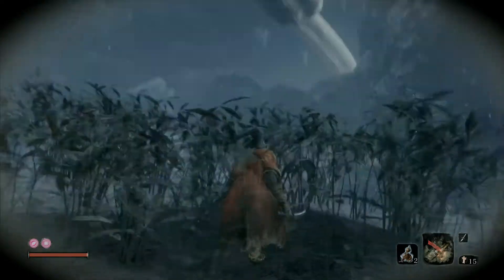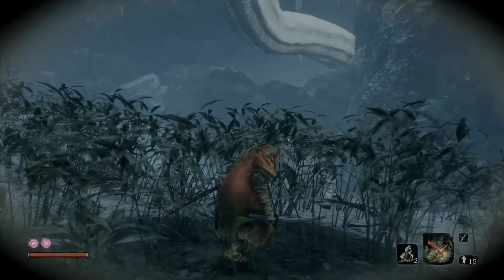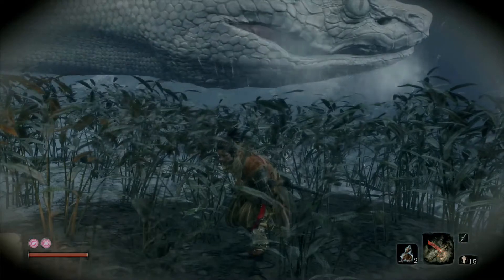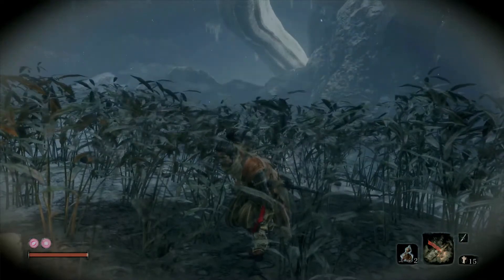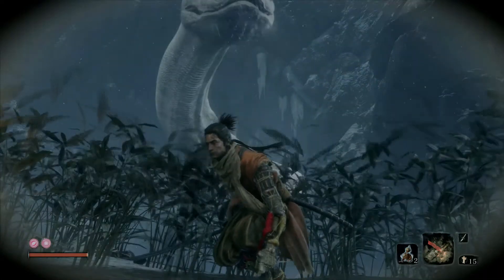We're going to have to progress in that direction — you see that spirit emblem over there. You have to move while he's not looking at us. If he does hit you it's pretty much a one-shot; the damage probably won't kill you outright but he'll most likely knock you over the edge, and the combination of the two will kill you.